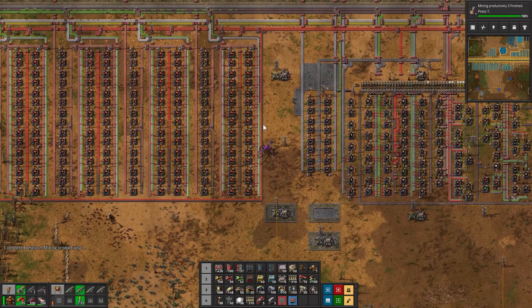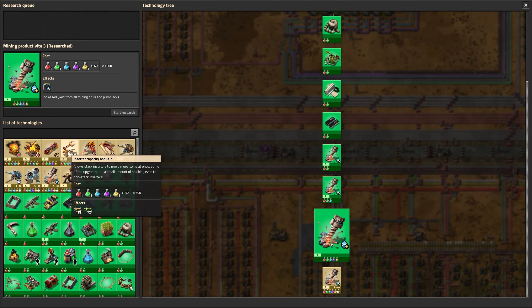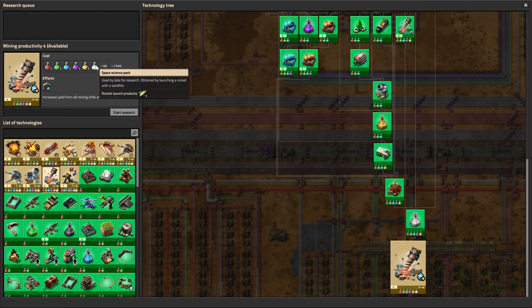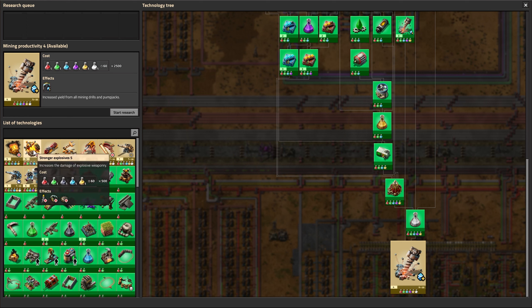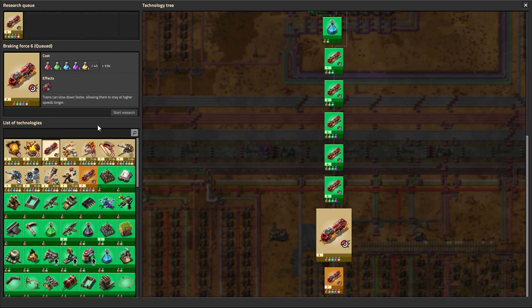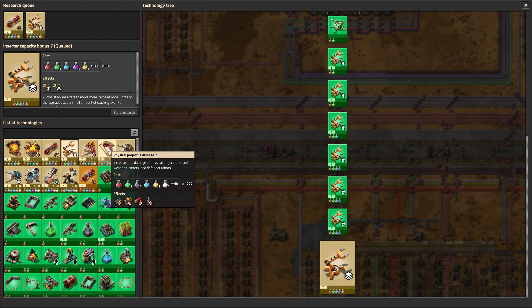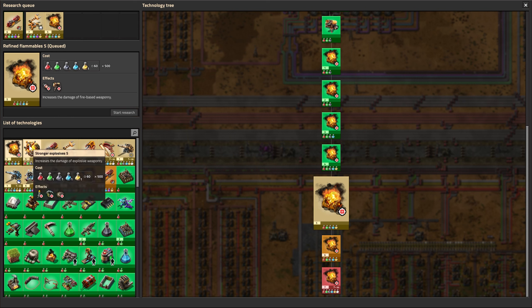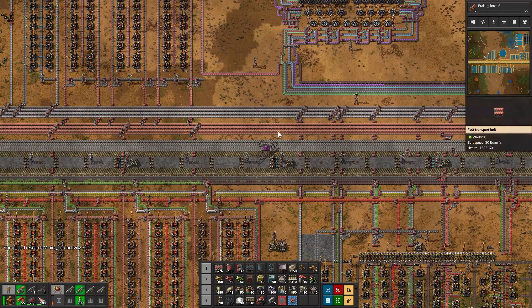What we were going to do today - oh, mining productivity is finished, let's keep that going. Level 4 requires space science though. Train braking force also requires space science, so does that one, so does that one. All of these now require space science, so I guess we'll do these instead - this is level 6. Pretty soon we're going to have to get space science going.